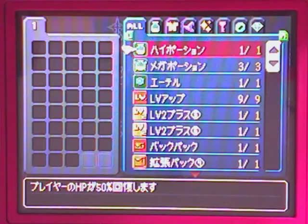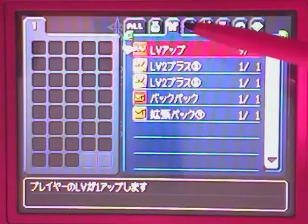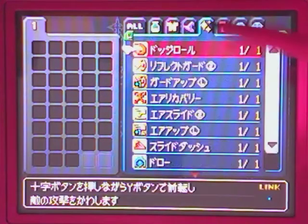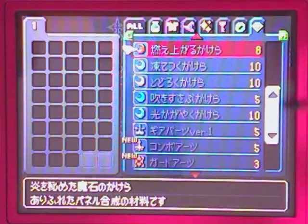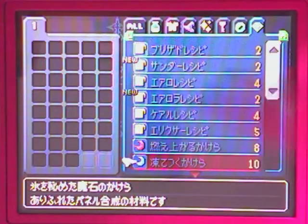I'll start off by introducing the different types of panels. We have items, level ups and backpacks, magic, abilities, keyblades, accessories, and synthesizable panels like moonstones and recipes and those sort of things. They can't be equipped so you're not going to worry about them when equipping your grid.